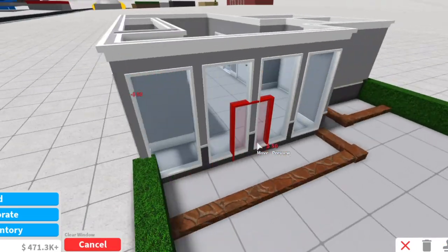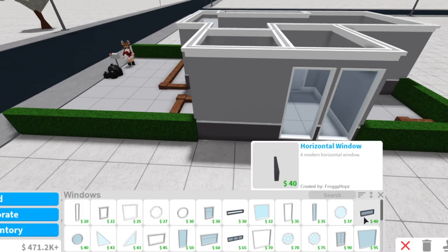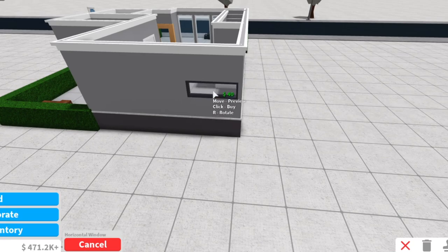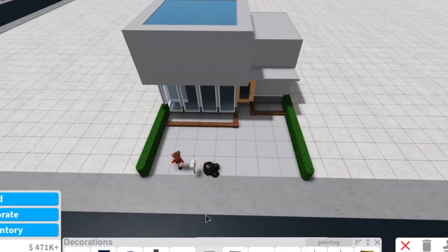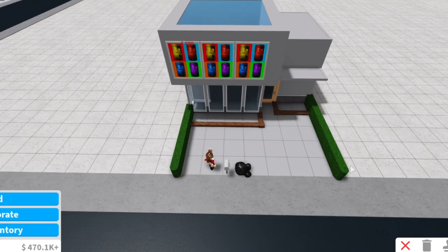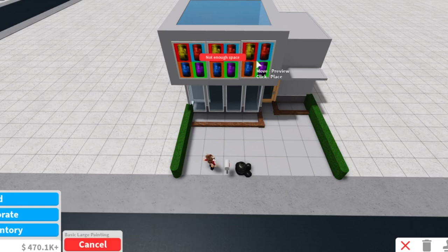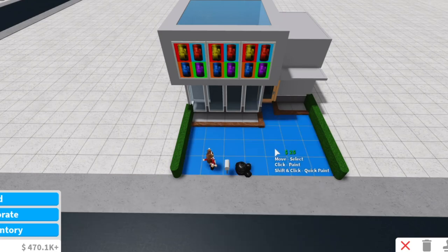For the windows we'll be using clear windows for the living room — just adjusting that here — and also putting them in our bedroom downstairs. For the rest of the house we'll be using horizontal windows, put in the kitchen and bathroom, which we'll adjust later. For our fake windows we are using basic large paintings and putting those on our roof, adjusting them to look even.